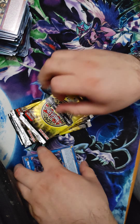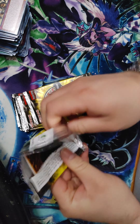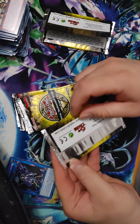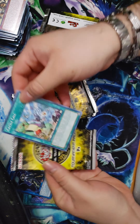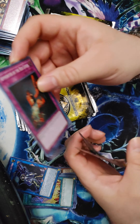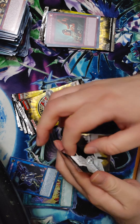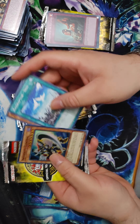Dual Avatar Token — and a Pointer, which I hear is getting a reprint in the Structure Deck of Ice Barriers, if I remember correctly. That's the worst one.